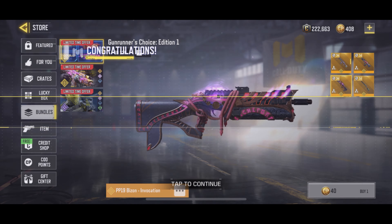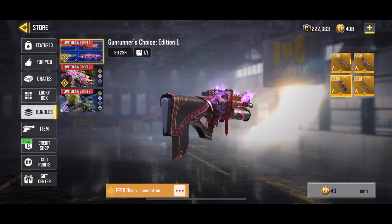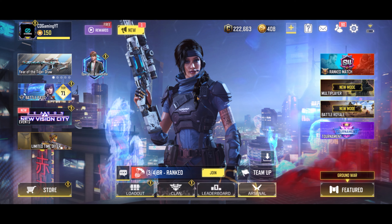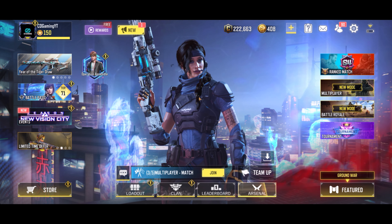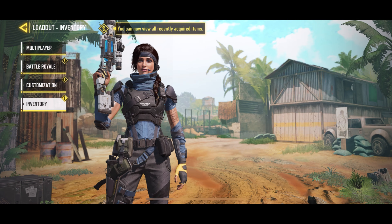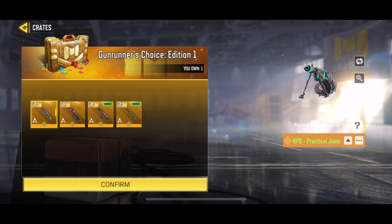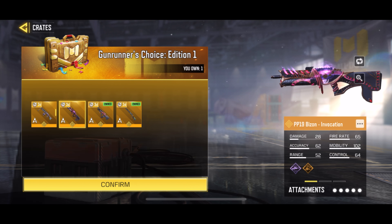After buying the bundle for 40 CP, you can find it in your inventory. Just head to your inventory and you will find the Gun Runners Choice Edition One bundle. From here you can choose between which of the four guns you actually want.